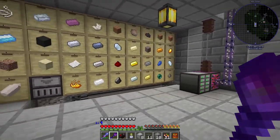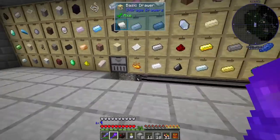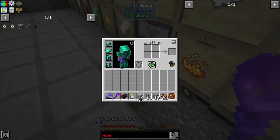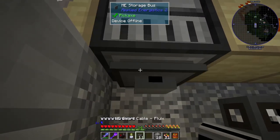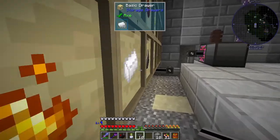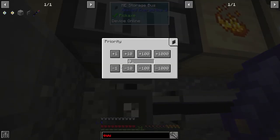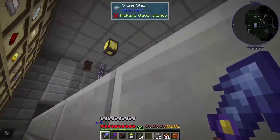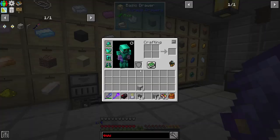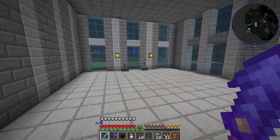Hey guys, welcome to episode 29 of FTB University. I've been doing some terraforming, but before I show you that, I've whipped up a ME storage bus. I'm pretty sure this is the right one and we can hook this up and connect it. There we go, it's now connected. I'll just put the priority up on this to 10. Priority means when we put stuff in the system, it'll prioritize going into the storage drawers, which is what we want.